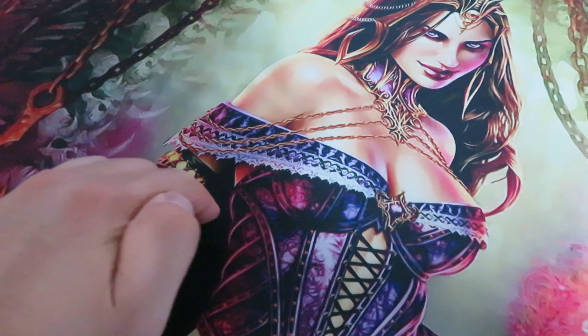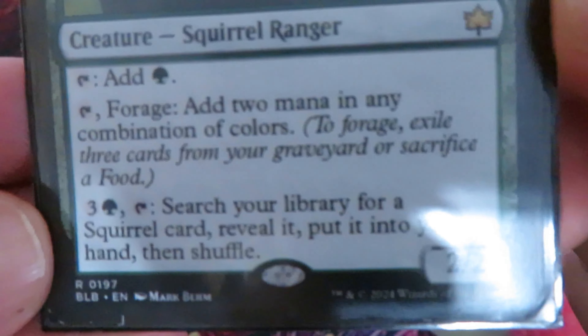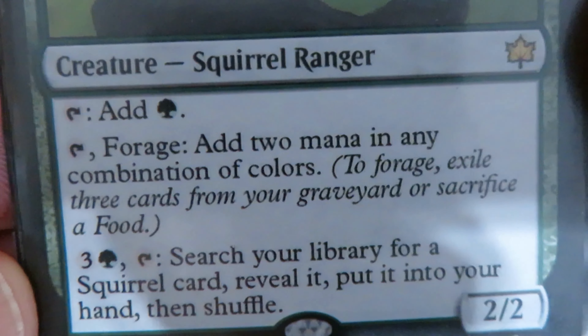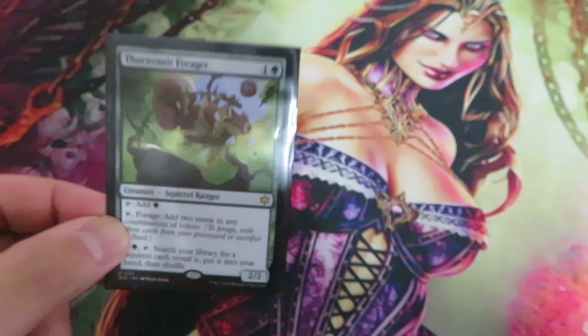Let's build our battlefield and cast Thorn Vault Forager for 1 and 1 green. It's a 2/2. Tap to add 1 green mana, or tap and forage to add 2 mana in any combination of colors.